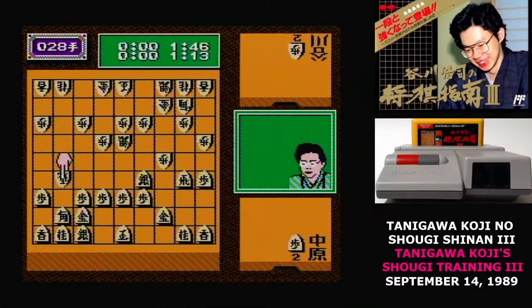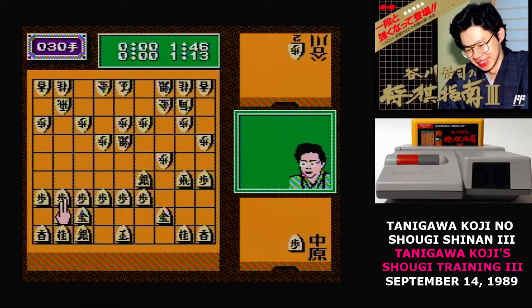The fifth and final option is to watch Tanigawa's championship series, and he provides some commentary on the moves. The manual also contains full commentary on one of the games.